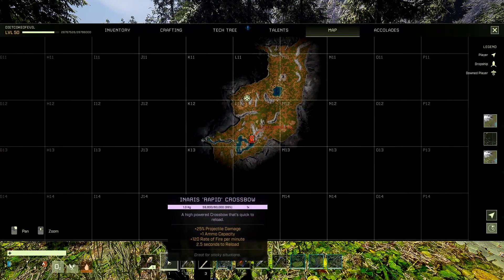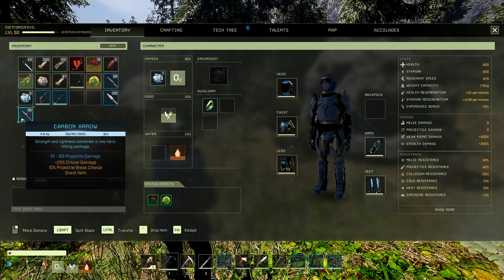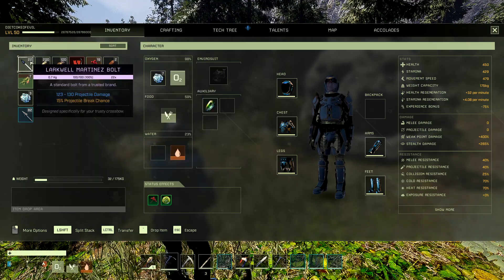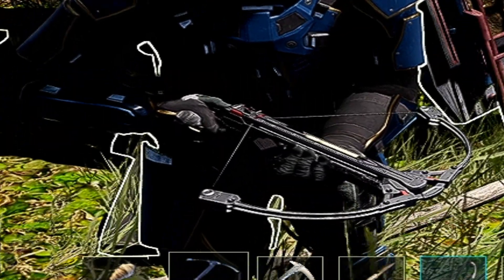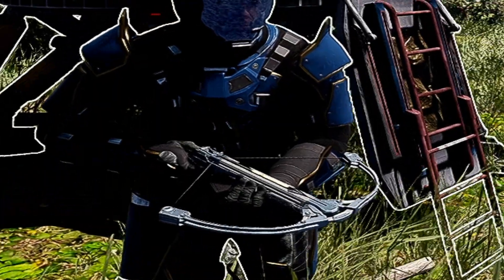The first crossbow is the Inrus Rapid Crossbow, which shoots any kind of bolts. We have a set of Larkwell Martinez bolts available — that's what the bow looks like. We also have the Inrus Heavy Crossbow, and that's what it looks like.